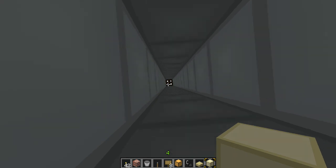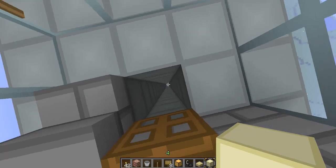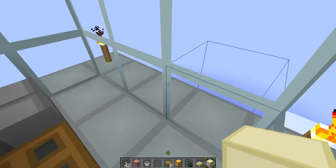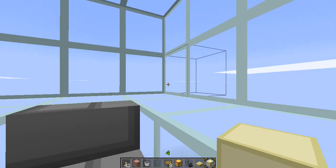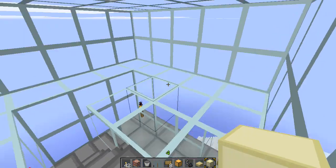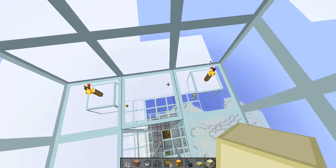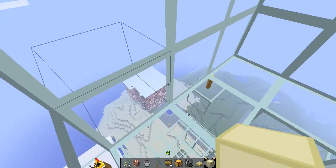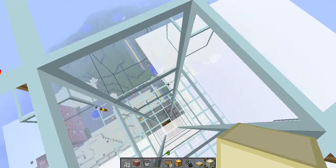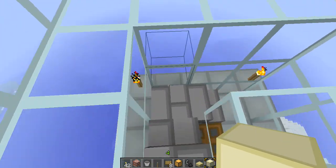It takes a while, and then you open the trap door and you're up here. There are three floors. This is the first floor, you can kind of see stuff. Second floor, you can see lots of stuff, and then the third floor is up here where you're above the clouds and you can see pretty much everything. It's really nice just for nighttime, sunset, whatever.